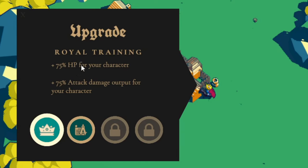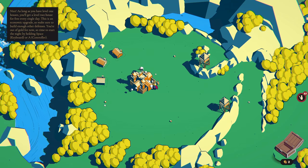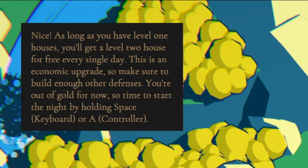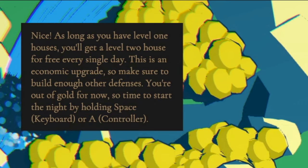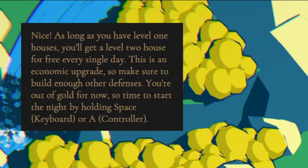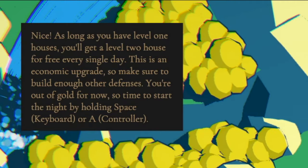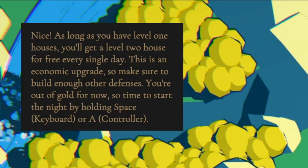Royal training — more HP for my character, more attack damage. Do I get to choose? Every evening, a level 1 house is automatically upgraded to a level 2 house if available. Let's do that. Nice. As long as you have a level 1 house, you'll get a level 2 house for free every single day. This is an economic upgrade, so make sure to build enough other defenses. You're out of gold, so time to start the night.